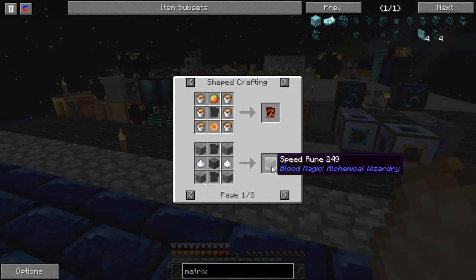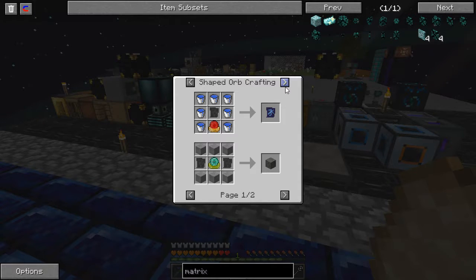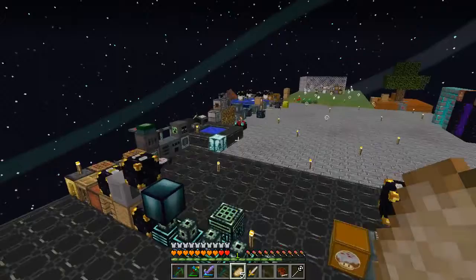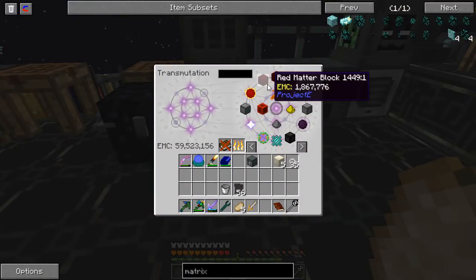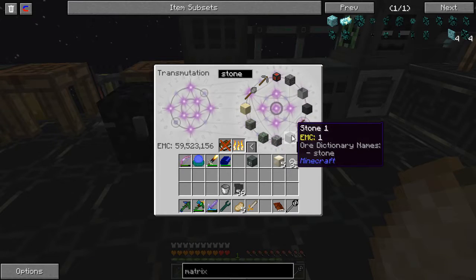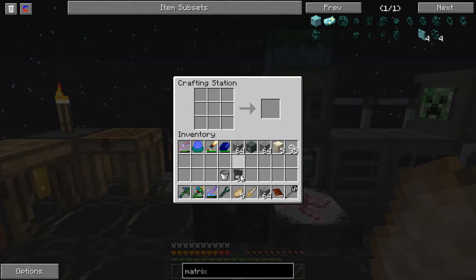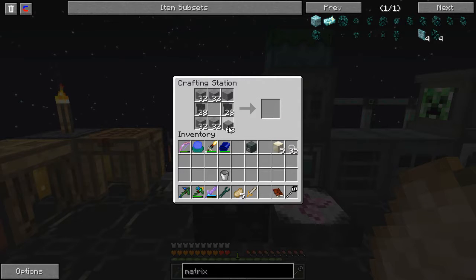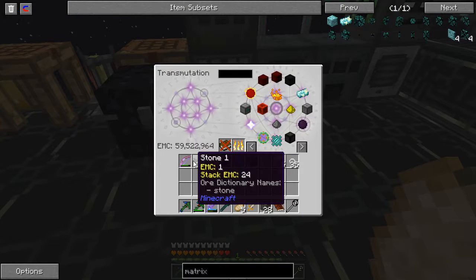Speed rune will be under orb crafting. A blood rune is 6 smooth stone, 2 slates, and an orb. I need 28 times 6 smooth stone — I don't feel like doing the math, so I'm just going to grab 3 stacks. Put the orb in the middle. We have 28 blood runes now. Awesome — 24 smooth stone left over.